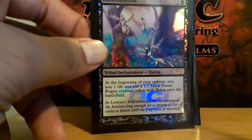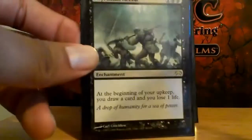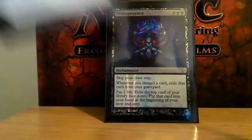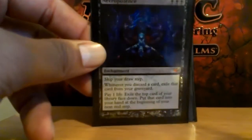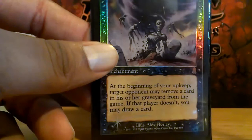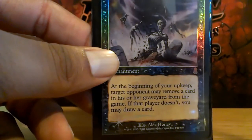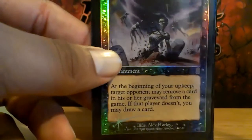Bitterblossom — great early game to keep people off my back. Phyrexian Arena — keeps cards in my hand. Necropotence — keeps cards in my hand. Gravestorm — keeps cards in my hand or keeps cards out of someone's graveyard. I target who needs to be targeted.